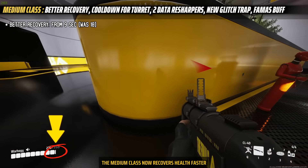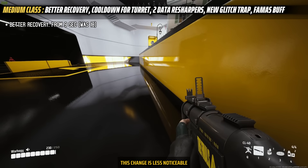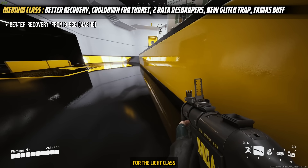The medium class now recovers health faster, starting after only 9 seconds compared to 10 seconds before. This change is less noticeable compared to the 3-second difference seen for the light class.